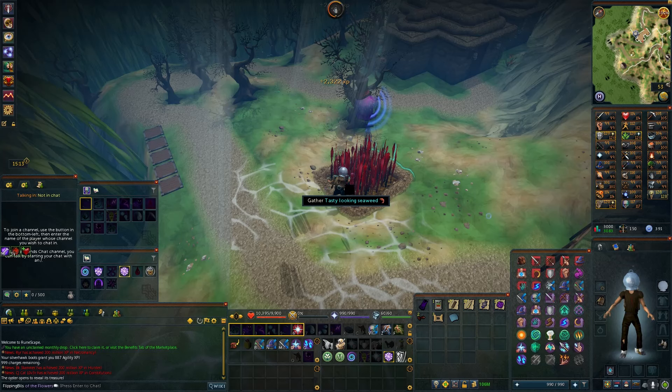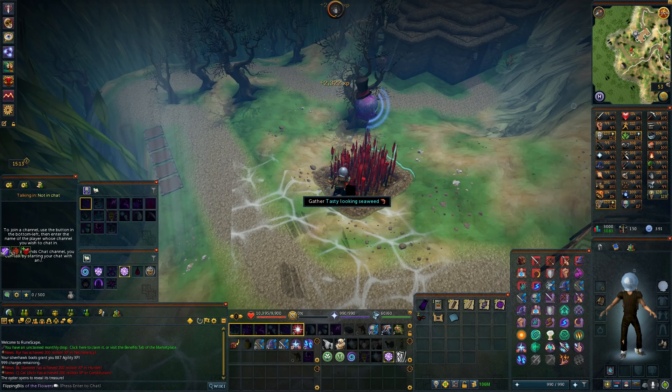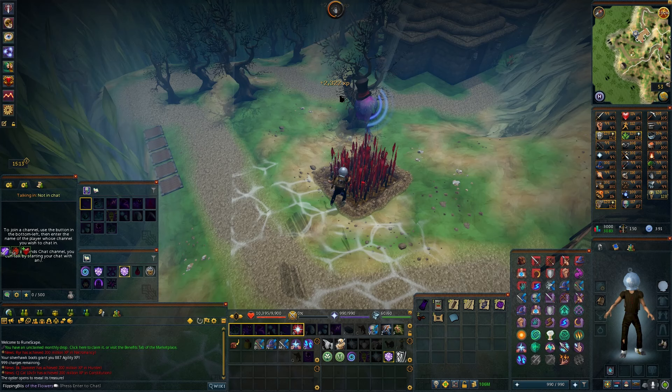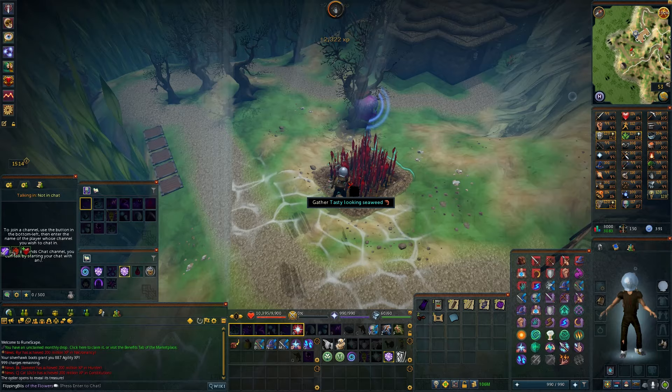What you've got to do is gather from the seaweed here. Your goal is to feed the oyster, so if you gather from the tasty-looking seaweed you'll get a sea cucumber eventually after about 30 seconds. I tend to spam click it — it definitely looks like you can get some extra game ticks and extra XP drops if you spam click it.